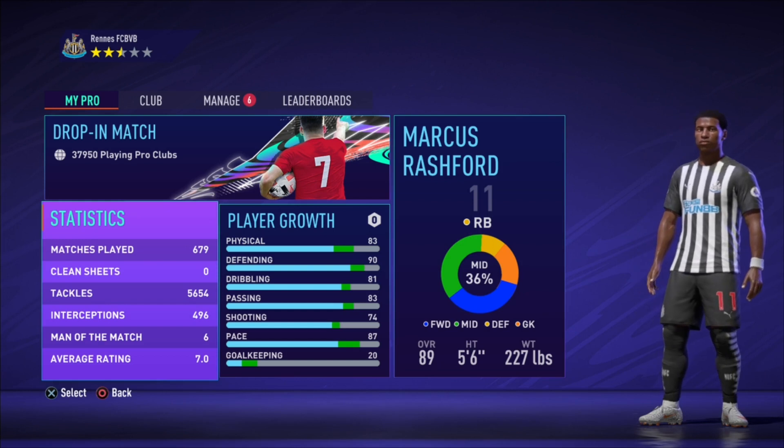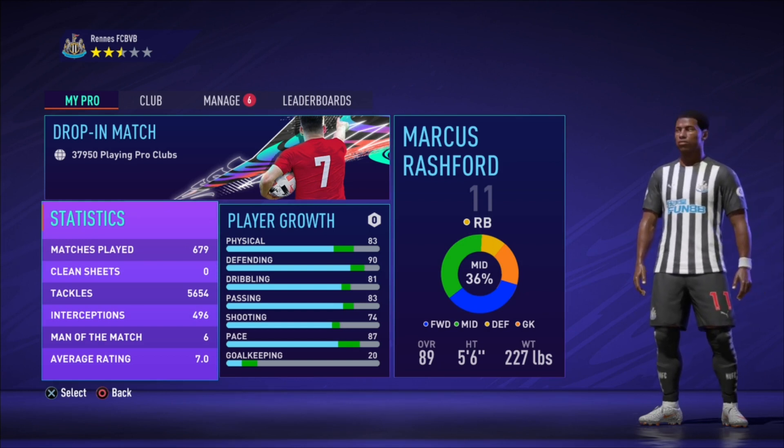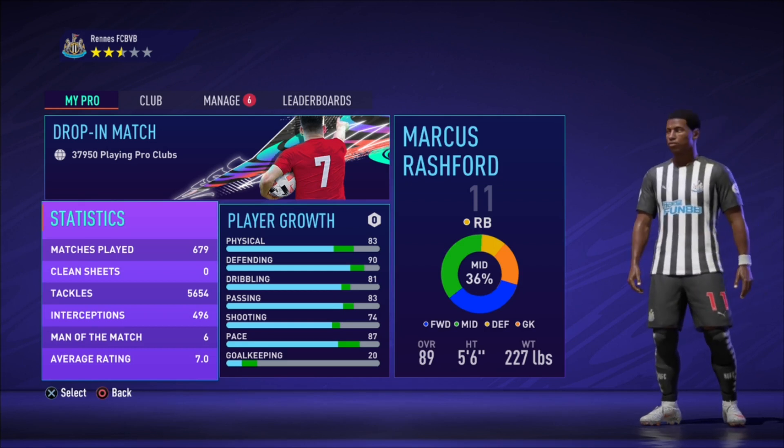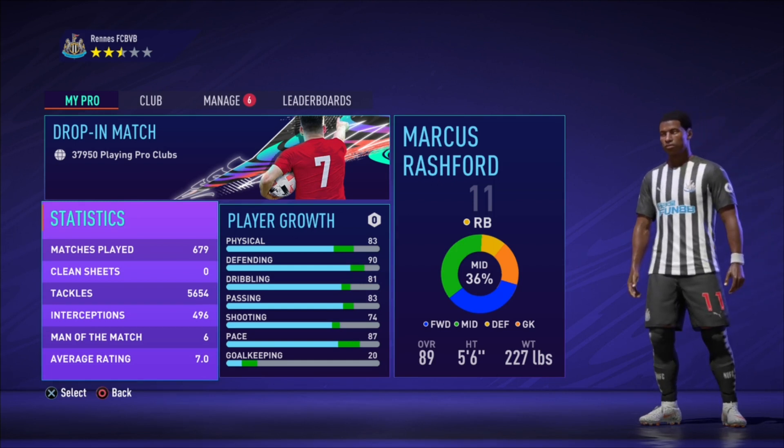Now let's move to the player growth. The Pro Clubs player growth has 83 physical, 90 defending, 81 dribbling, 83 passing, 74 shooting, and 87 pace. For Kante's build, I'm going to include the chemistry style Shadow.